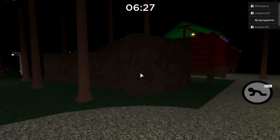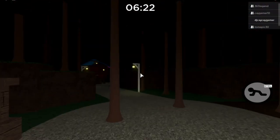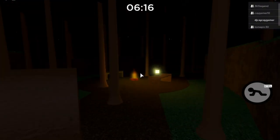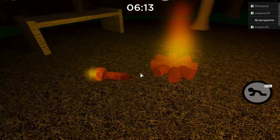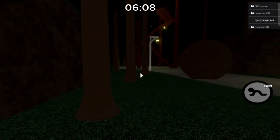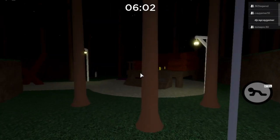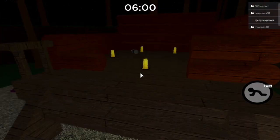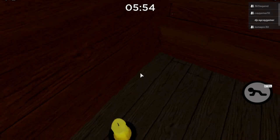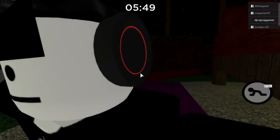Now the next step is to grab the torch because this is pretty vital. It's more of a ritual — you're summoning Mr. Stitchy. All the candles end up right here at the shed, and you simply light them all up. Click on them but do not hold out the torch, because for some reason that doesn't work.